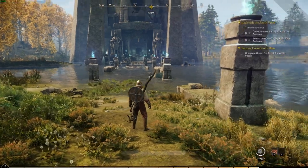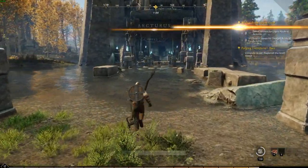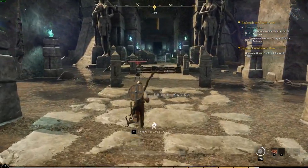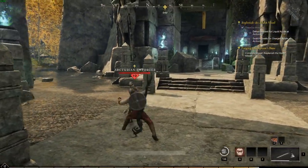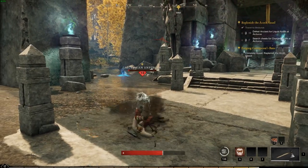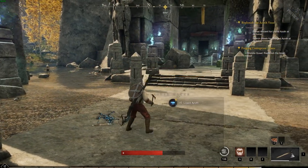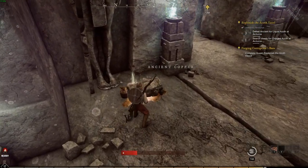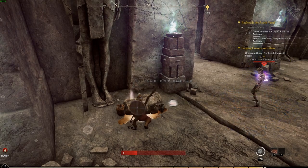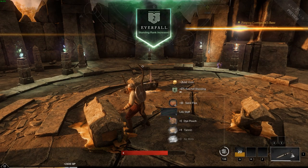Not far from Everfall, we're going to do the Replenish the Azoth Vessel quest. What you're going to notice with all of these quests: it is kill something, loot whatever is on its body, and search chests. At the top, if you make your way all the way up, there's three chests — just throwing that out there. If you make your way through, you'll be rewarded with these.